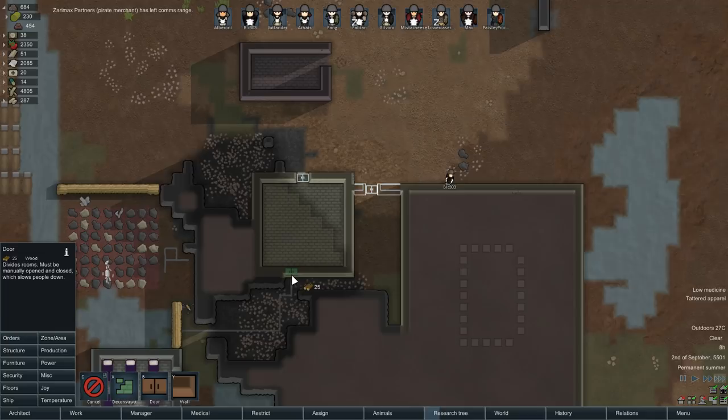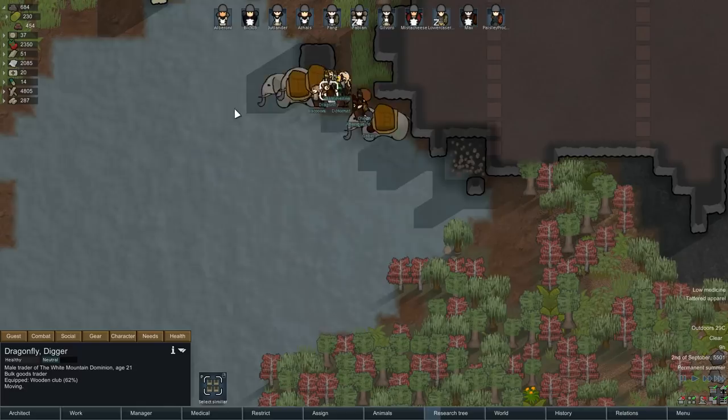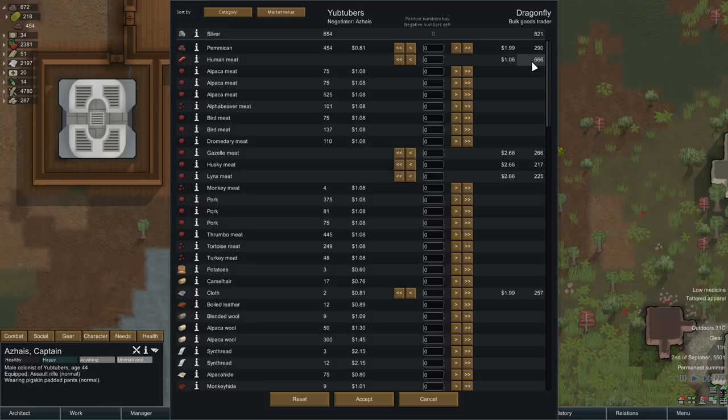Oh my god, they're bringing pack elephants! How cool is that! Asace, you're going to go and do a little trading with these folks once they arrive. They're selling human meat? Six, six, six. Human meat — seriously? Oh that's fine. We could sell some of our excess meat to be honest. Let's sell it with that, make some room in our storage.